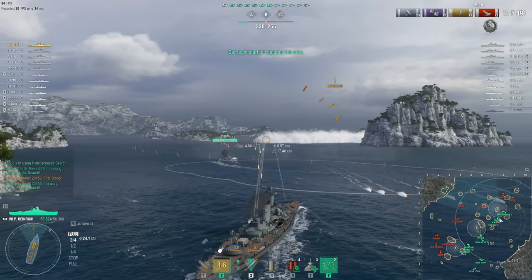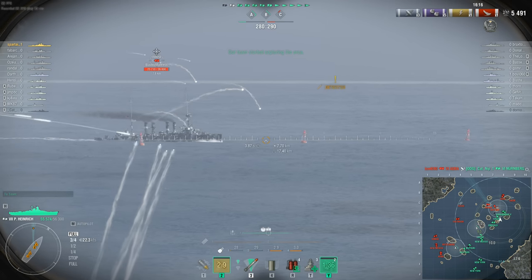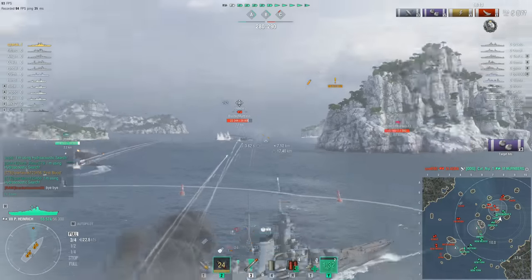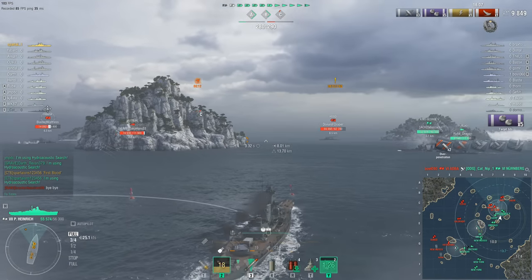This domination battle has three cap circles up for grabs. There's the Omaha again — that guy really doesn't like pushing. You do know you're in a tier 5 light cruiser, right? Speaking of light cruisers, the team has just lost a Nürnberg — that's a suboptimal development. And there are more overpens.